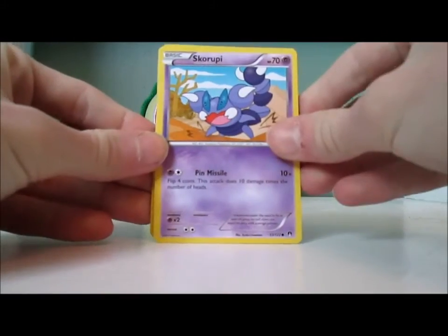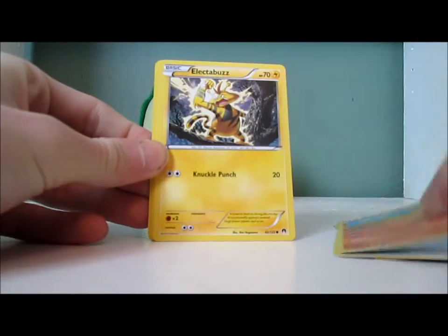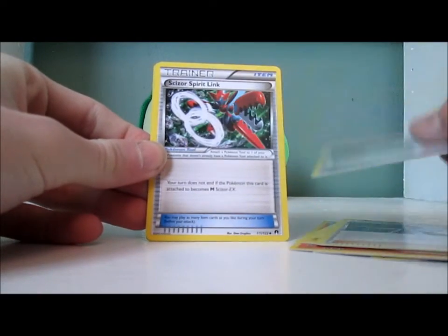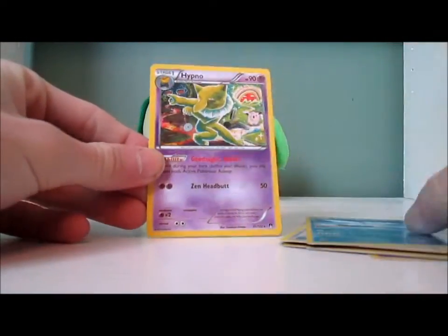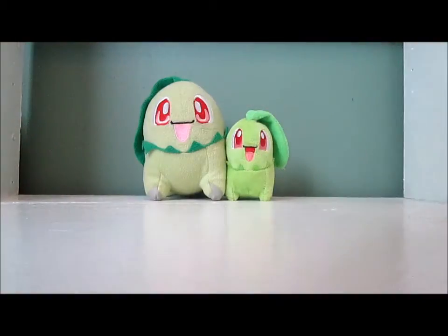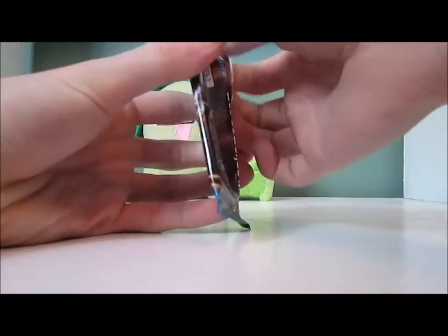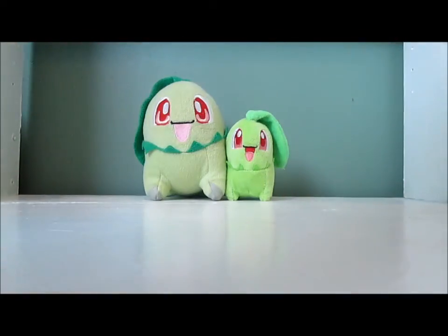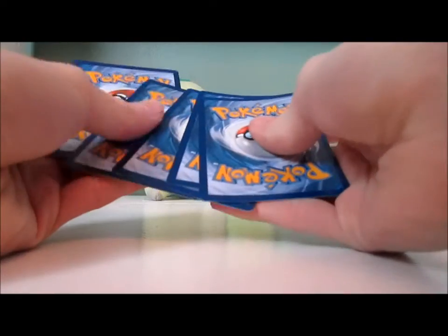Let's see what we got. We got Scorpi, Petalil, Rattata, Numel, Electabuzz, Professor Sycamore, Gyarados Spirit Link, Scizor Spirit Link — Swan Reverse, Uncommon — and a Hypno, Espurr on top. I know that's one common I haven't gotten yet, so I'm sure Chikorita is coming.